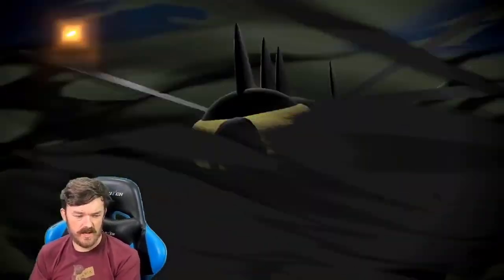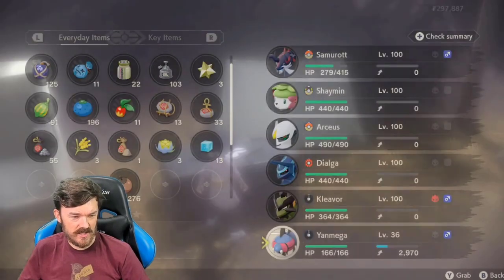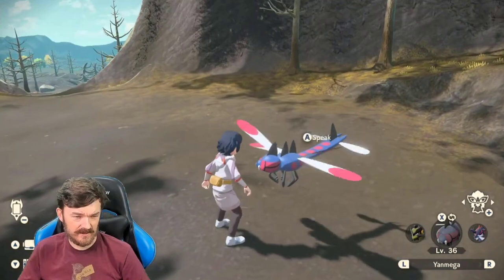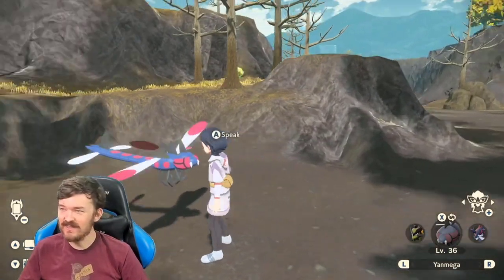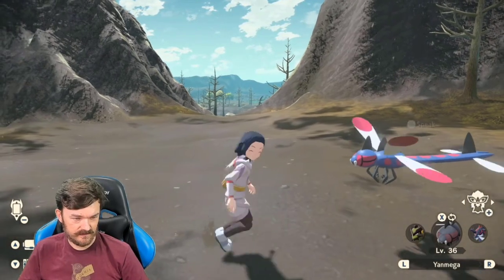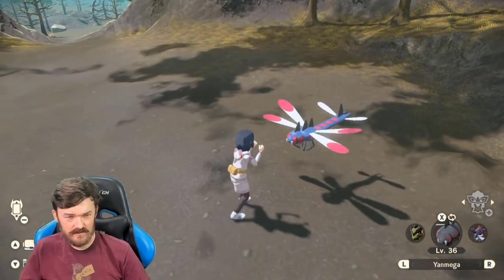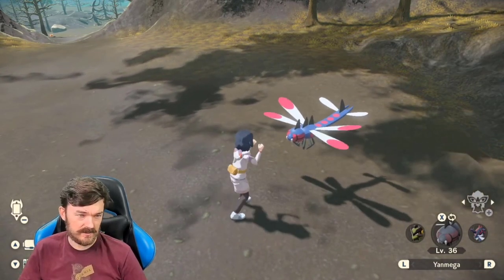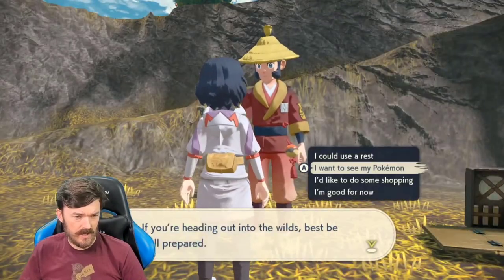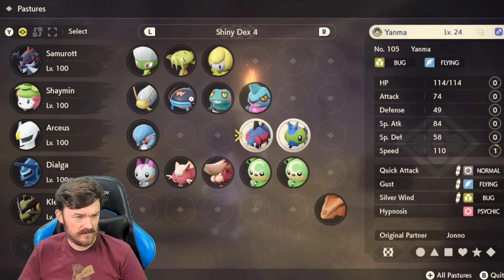Very nice. Very, very nice. I haven't seen shiny Yanmega before — very good looking shiny. Take a look at this beast! It's so small — the alpha is so much bigger. You gotta love it! It's a beautiful shiny. That's very mega of you, Yanmega. I'm quite happy with that. Let's go put him away — another shiny on the shiny living dex. Gotta love it!